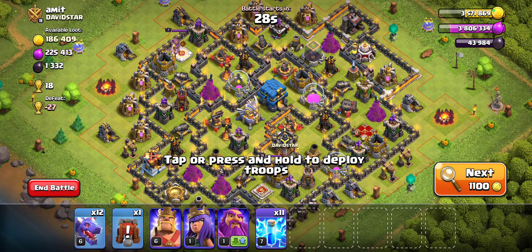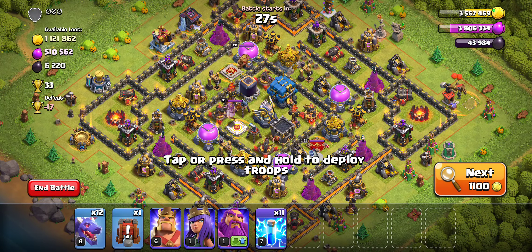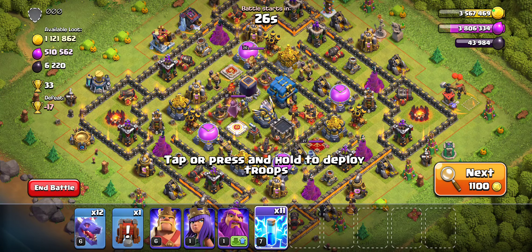Once that town hall finishes its current upgrade, we're going to drop it again right away. But once one of the other buildings — like an army camp or the lab — goes down, we'll then switch to the barracks. Because with electro dragons it's pretty simple, they're all touching. But with dragons, we kind of have to pick and choose what we want.